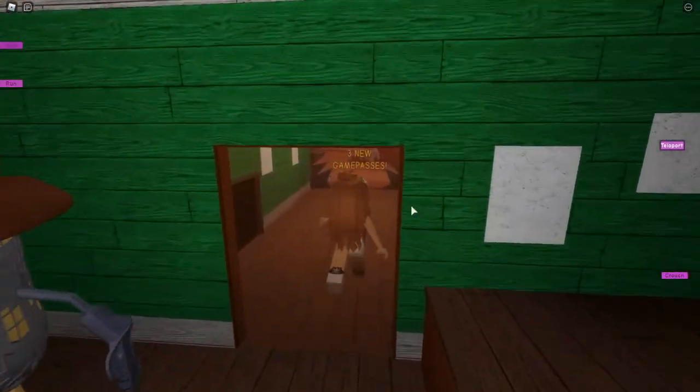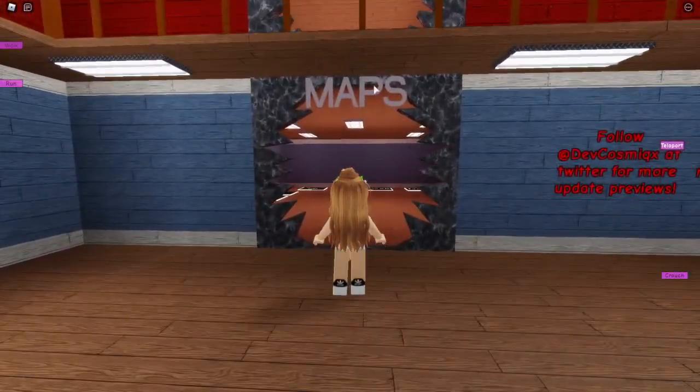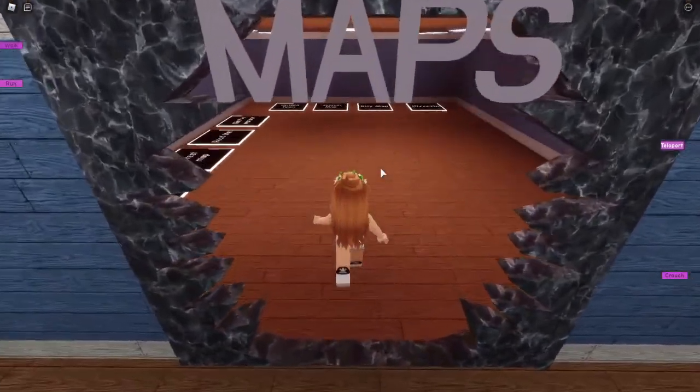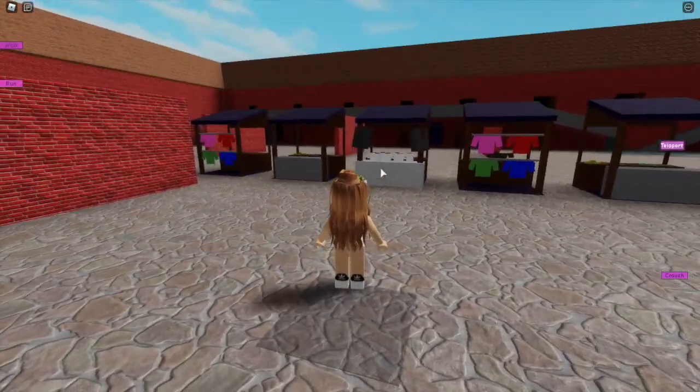What you want to do is spawn here and just walk straight through these two doors, then head over to the left where it's got the map store, and you want to head to the Rusted Town map.